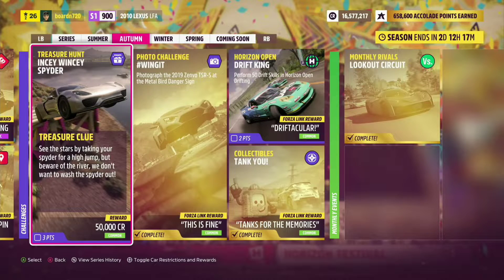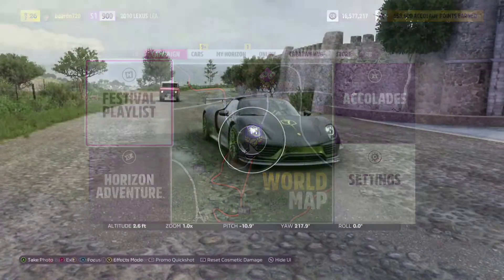That's probably the new danger sign down by the river. So let me go get in my Porsche Spider and let's go see if that unlocks our treasure box.